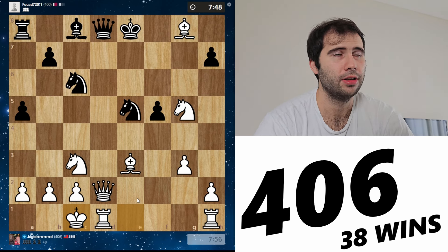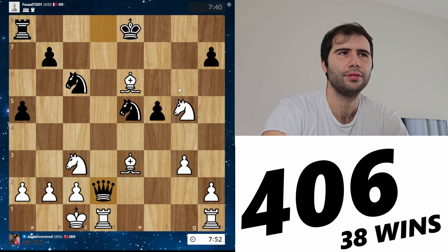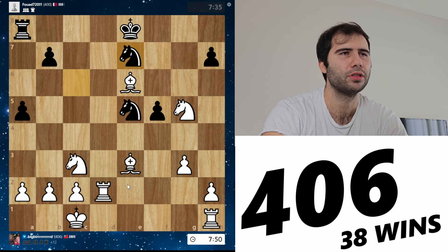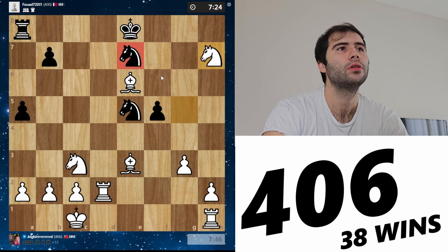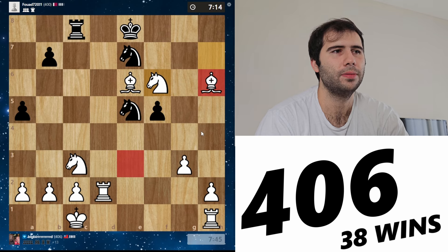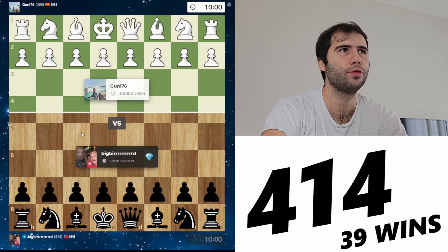I'm just going to take more and more pieces. I'm astounded at the way the last guy played — he played like 30 moves and he was only worse, but he wasn't like completely hopelessly lost. Very impressive game. I'll take here. I'm threatening checkmate in two now — knight f6 and bishop h6. Will he spot it? He has to move the knight to get out of it. He doesn't — so we got him. It's time to go. There we go — 414, we're getting up there.